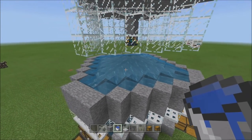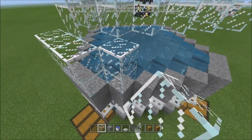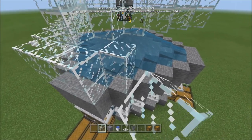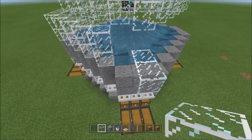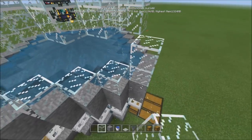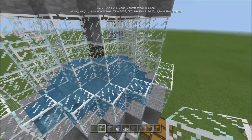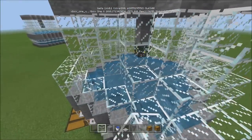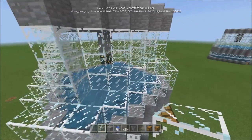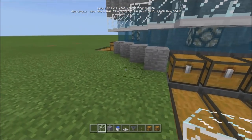Now take your glass and come up two rows around the outside. You'll notice little gaps in the corners — you could leave them for a domed effect but I suggest filling them in. Just come up there and place a piece of glass in each gap. That's it — that's your whole farm! Decorate around it however you want.